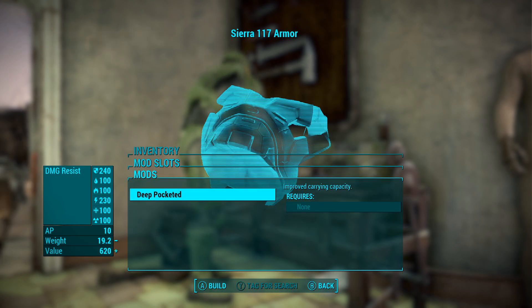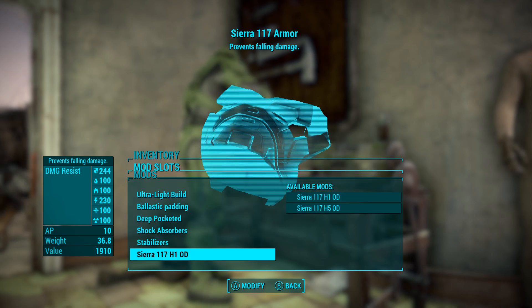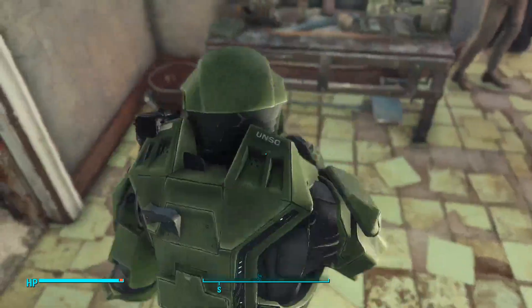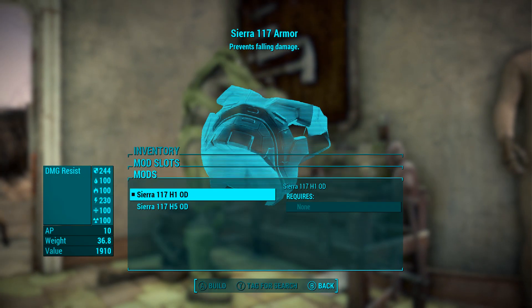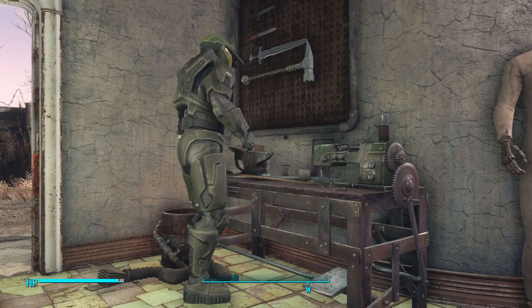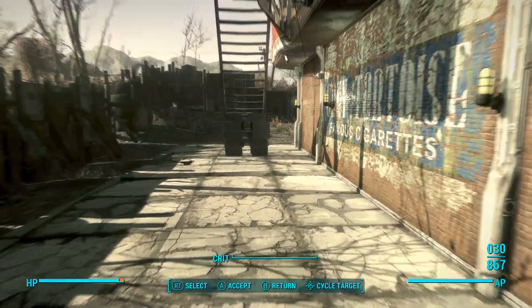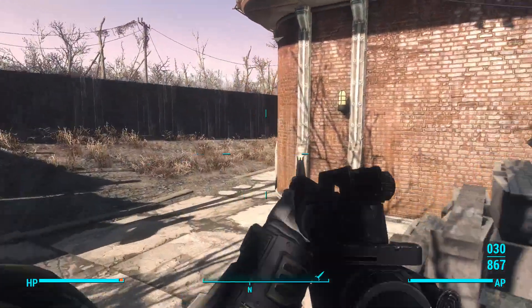At the armor station there are options like improved legs that prevent falling damage, a stabilizer so scoped aiming is more steady, and paint scheme options. The first paint scheme is the armor I'm currently wearing. Now let's switch to the olive green — oh wow, the olive green actually does look good. The game keeps doing this weird glitching on me, so I have to leave my settlement just to look at the armor set.